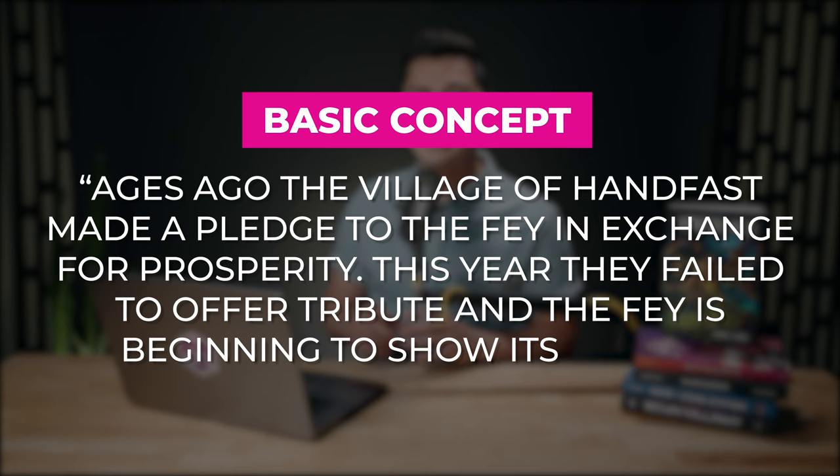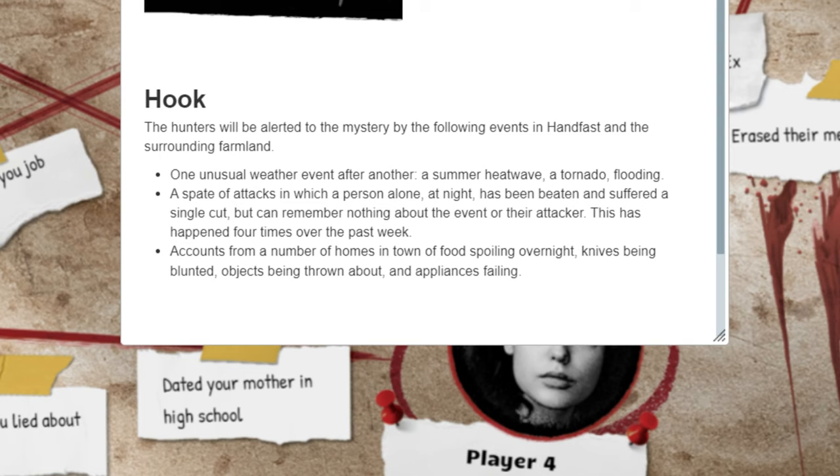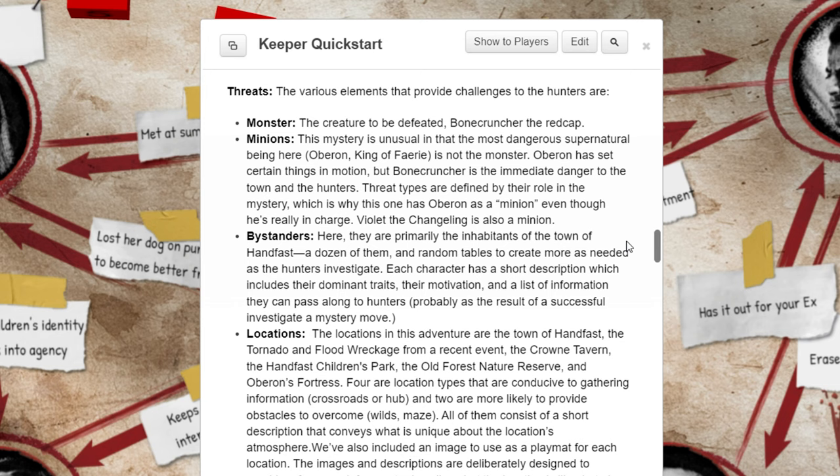A hook is how your players will have been alerted to your mystery. In our example, one of the hooks is: the village has been having one unusual weather event after another, from a summer heat wave to a tornado. Threats include the main opponents, NPCs, locations, and obstacles the hunters might encounter — think of it as the puzzle pieces of the mystery.